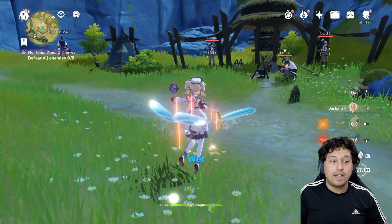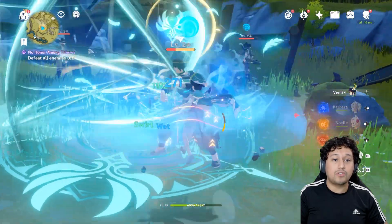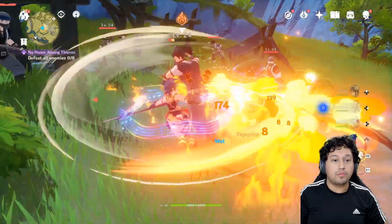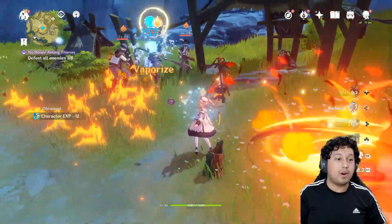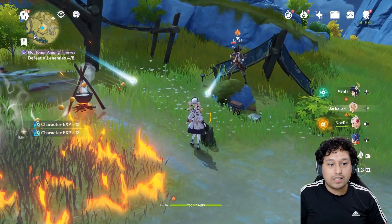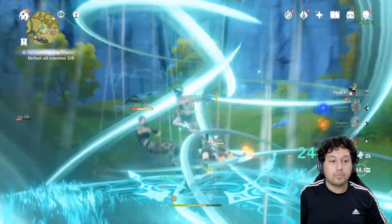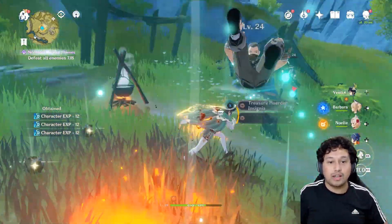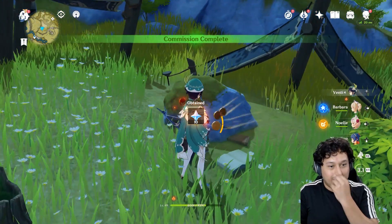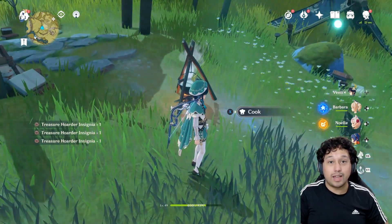Use your different characters. You'll see here that Barbara will apply Wet to my Venti and then I can trigger Swirl for good damage. You can also get Burn on enemies and then Barbara will trigger Vaporize. Using your different characters lets you kill significantly faster, and that's very important in the future of the game. If you're trying to beat a boss without combining different elements for more damage, you're gonna be in trouble.